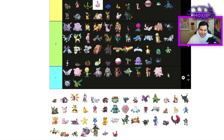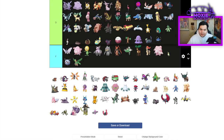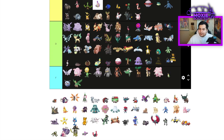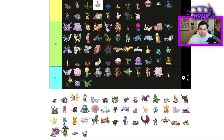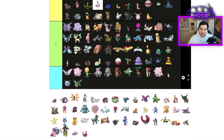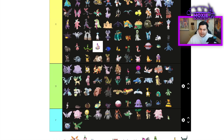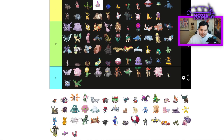Wigglytuff — probably not actually that bad, C tier, because it has Competitive. Marill — D tier. Floatzel is C tier because Clear Amulet plus Wave Crash is actually quite scary in Rain. I actually don't think it's a bad Pokemon anymore, but it's not great.